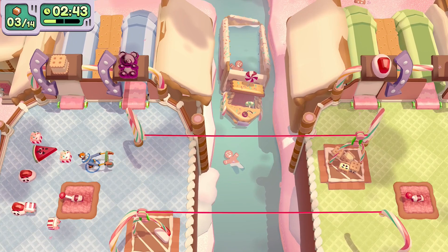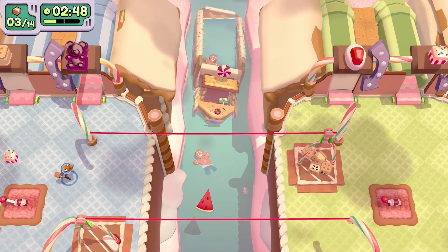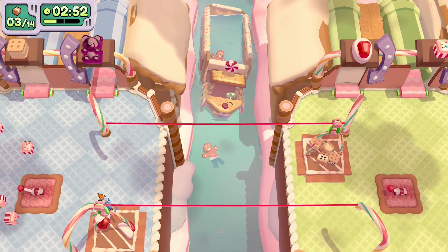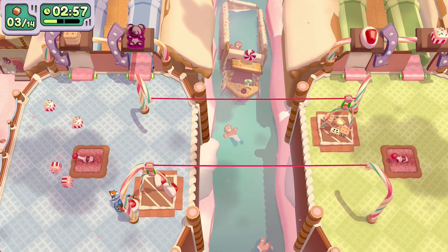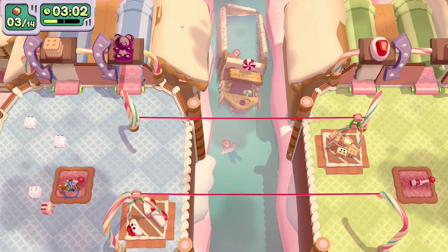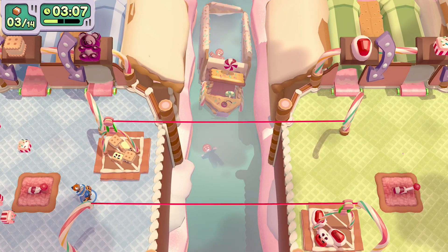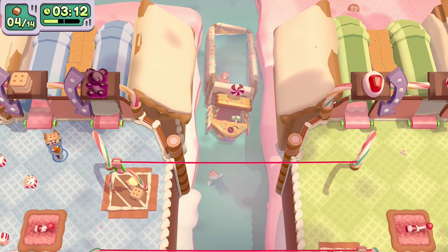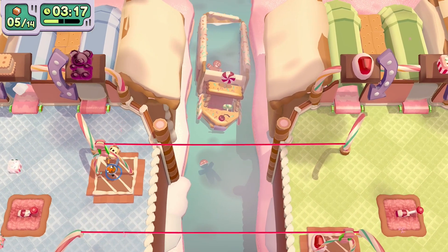Now you really have a choice: you can put the lollies on first or you can put the cupcakes — it really doesn't matter because they go to the same destination anyway. Once you load the gondola, hit that switch and you'll get the biscuits from the other side, which you can put in the conveyor. Be very careful at this point because these biscuits and the cupcakes can easily go off the edge if you accidentally kick them.